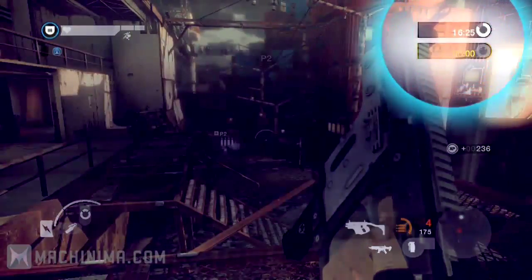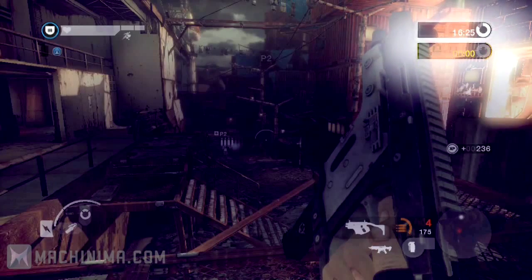The mission timer is positioned in the upper right hand corner. It displays how long the attacking team has remaining to complete the mission. In campaign and objective modes, the mission timer is extended as each primary objective is completed.